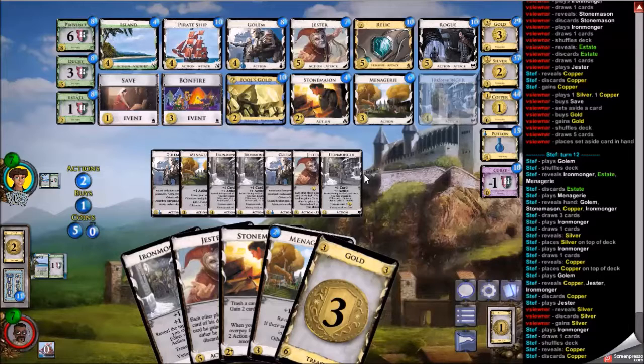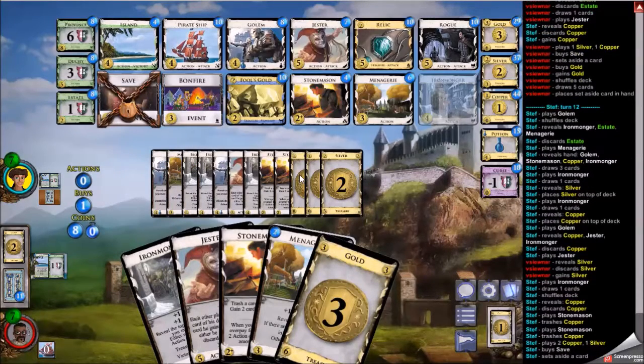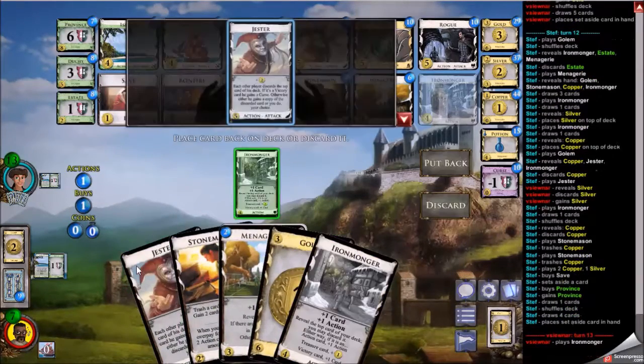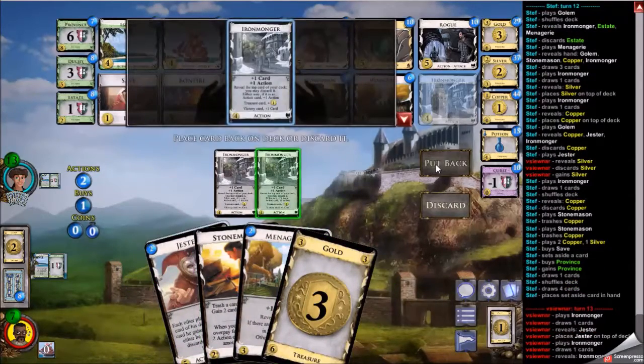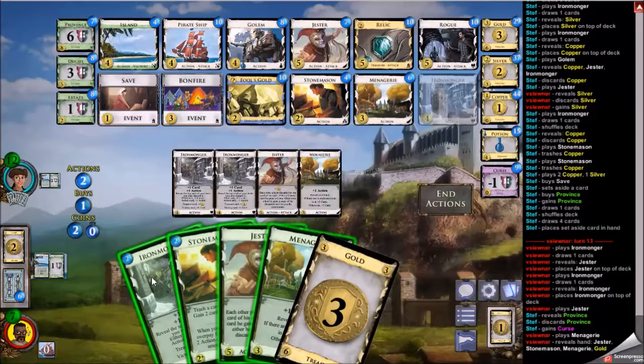Saving the menagerie last turn was decent because I get it on a hand with unique things, so I can trigger it and get going. I buy a gold — the reason for gold is money, it's a unique, and it's a good target for stonemason; I can get a duchy through that gold. My opponent picks up a province, probably sensing the end of the game is near with just the one buy, and probably doesn't want to buy anything with stonemason. So what else is there to buy, really?